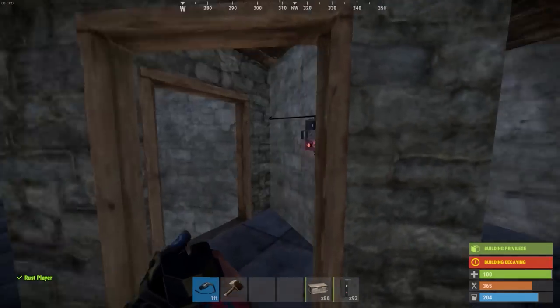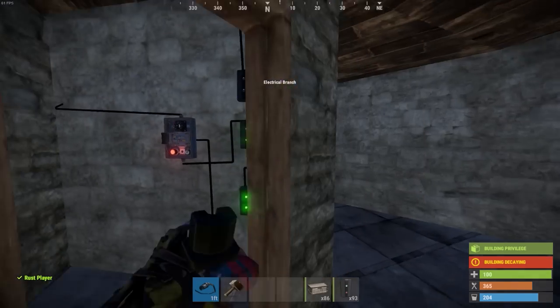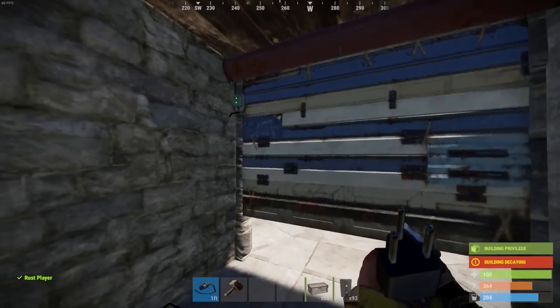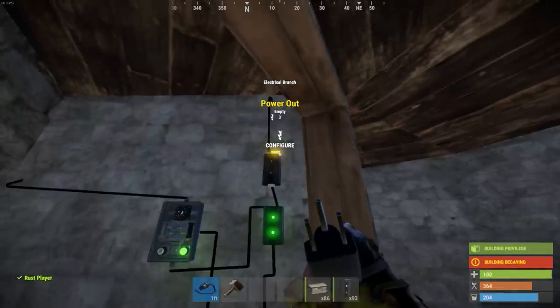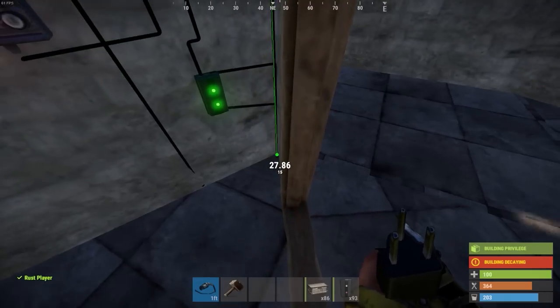We only have nine deployables, which means we need to set the bottom one to nine. The second one goes through a timer, a door controller, and an electrical branch, so we need to set that one to three. The top one is just for the HBRF sensor and a door controller, so set that one to two or three — I believe it's three minimum to power two items. Overall you don't need more than nine or ten units of power to make all of this work.